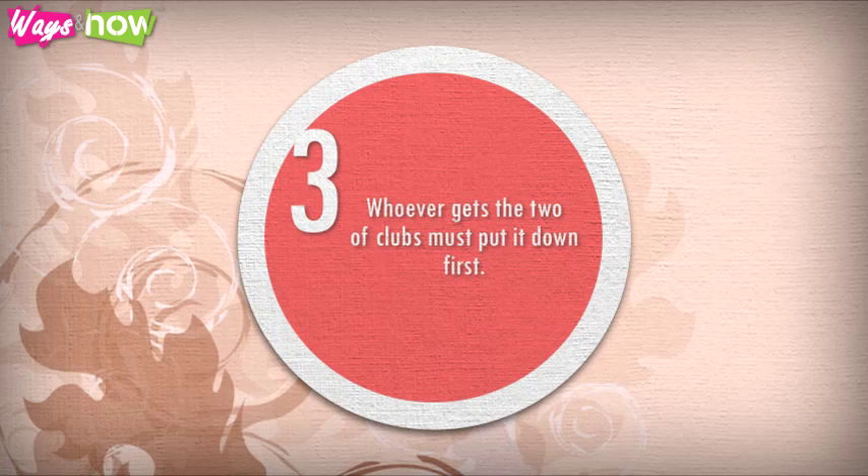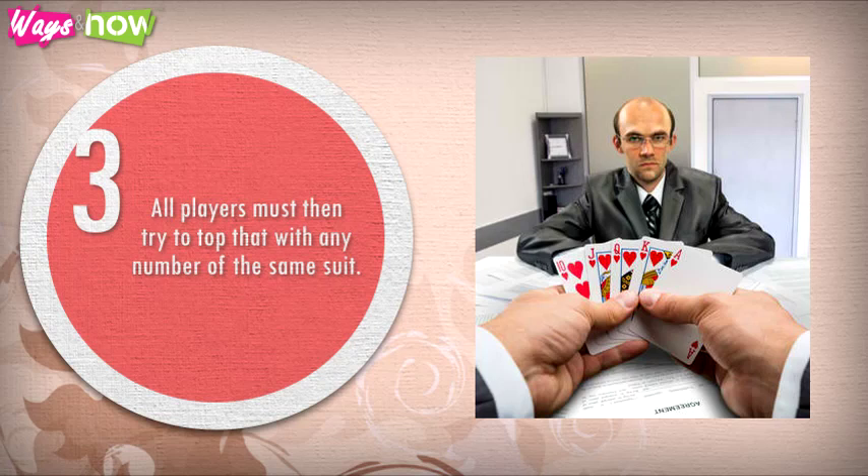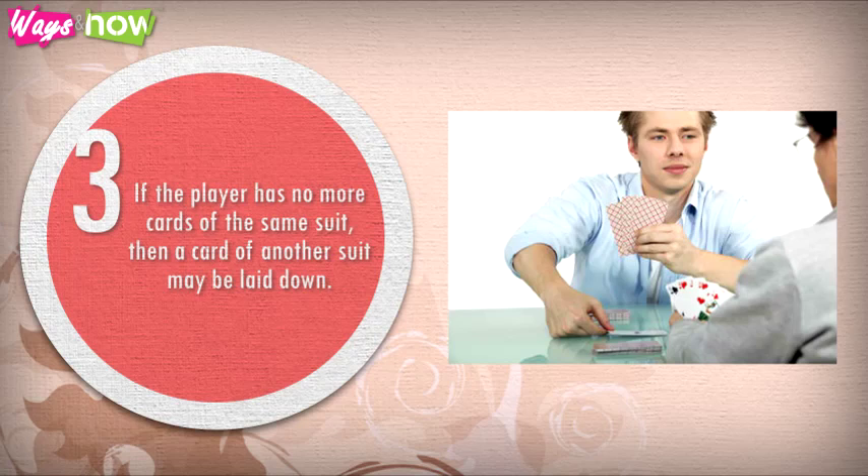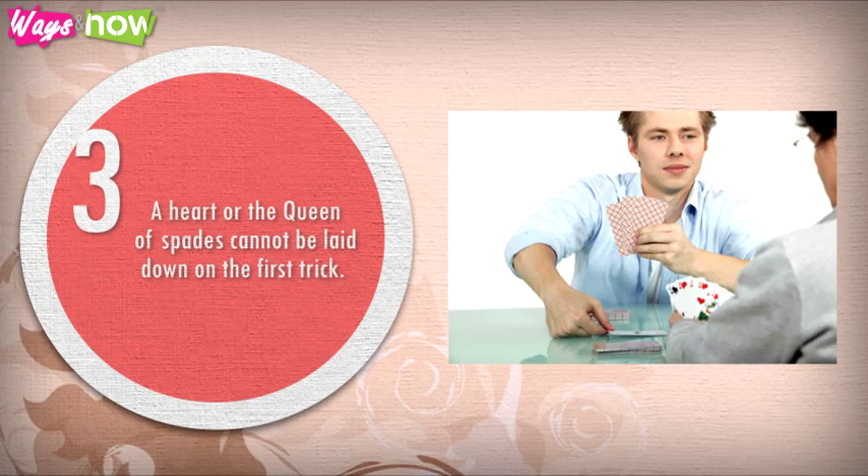Step 3: Whoever gets the two of clubs must put it down first. All players must then try to top that with any card of the same suit. The player with the highest card wins the trick. If a player has no more cards of the same suit, then a card of another suit may be laid down. However, a heart or the Queen of Spades cannot be laid down on the first trick.